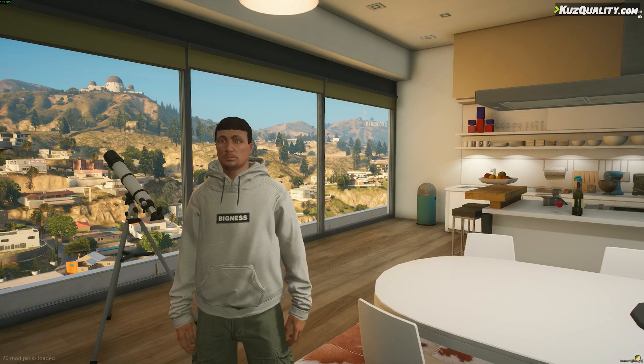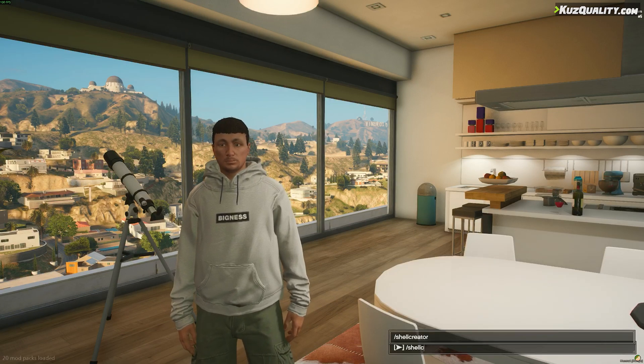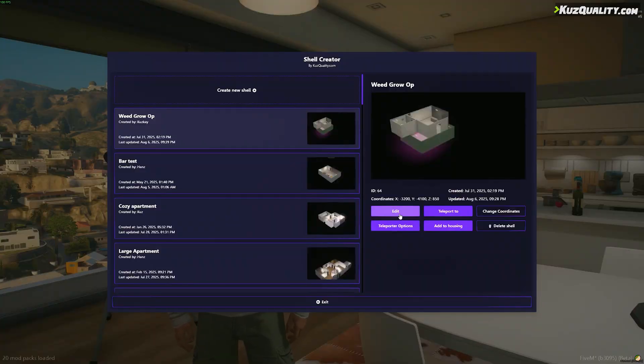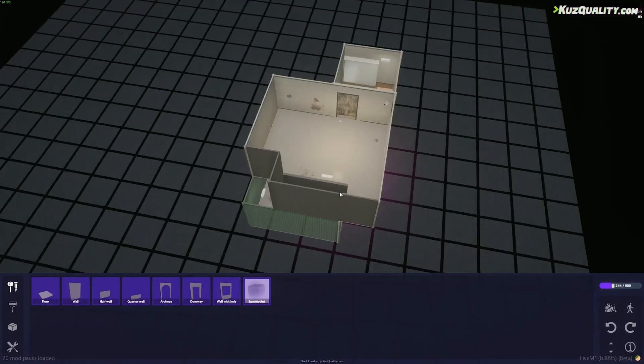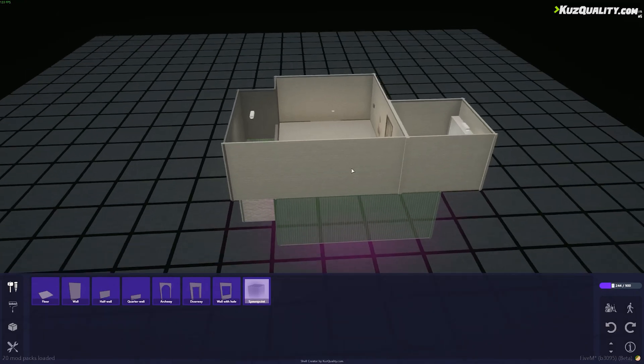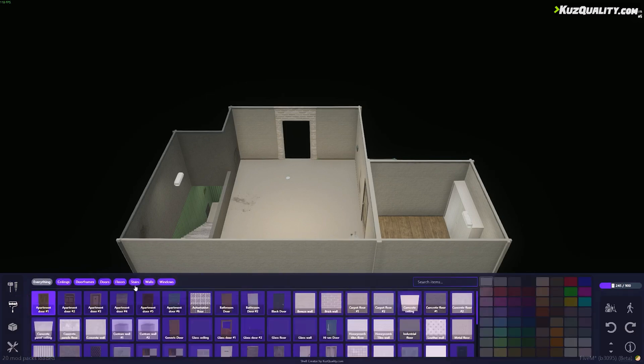So to begin, I'm going to type the shell creator command to bring up the menu. I've already made a shell in advance for this video, so I'm going to select it and hit edit. As you can see, I've made a shell with the downstairs as well, which I've done just by starting the build on the second floor. At the moment I have no doorway, so I'll just add it right over here and fix the paint on the wall.